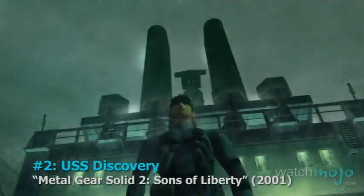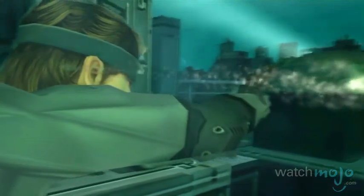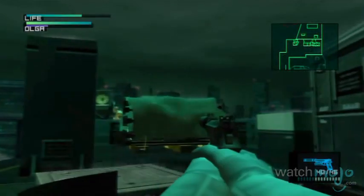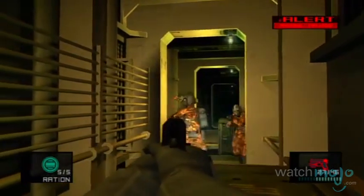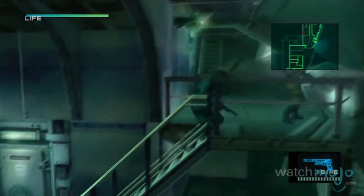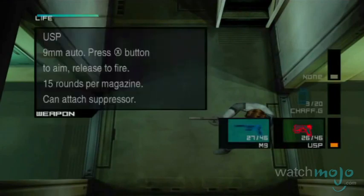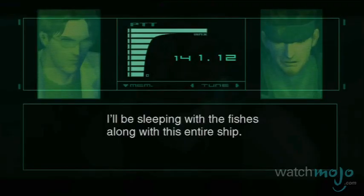Number 2: USS Discovery, from Metal Gear Solid 2: Sons of Liberty. The introductory level in this long-awaited sequel offers intense combat on the high seas. In the USS Discovery, you must infiltrate a tanker carrying a bipedal, all-weather mech called Metal Gear Ray. Use stealth and strength to combat Russian special forces, typhoon-like conditions, and helicopters. While the stage serves as a great return for Solid Snake, it also serves as one of the biggest gaming bait-and-switches, as this is the only time you really play as Solid Snake for pretty much the whole game.